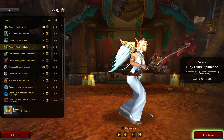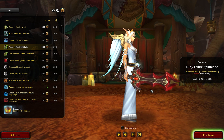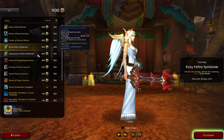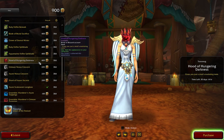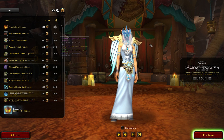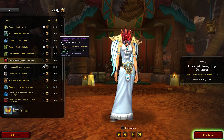The next two items on the list are 100 swords, at the same color variation as the shields we saw before. We have a Ruby one, which is red, and the Aquamarine, which is this green teal color. The final item, worth 410 tendies, is the Hood of Hungering Darkness. This falls in the same category as the Crown of Eternal Winter — it has some really cool effects. Honestly, I think these two headpieces are one of the best cosmetic items you can get this month, but you can be the judge of that.